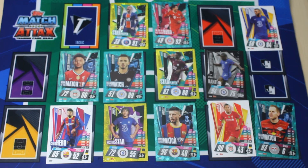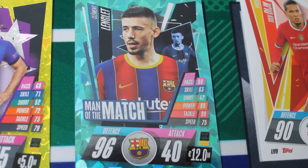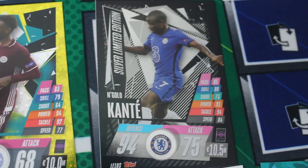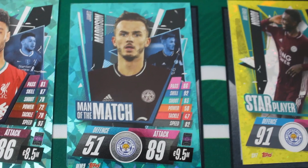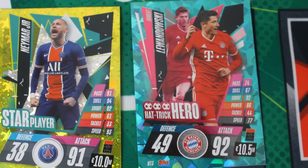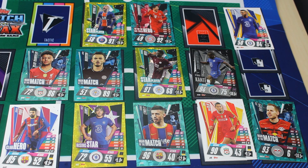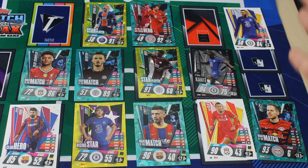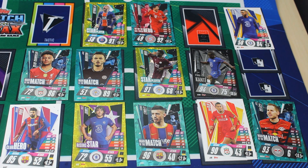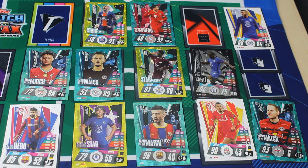That completes this video. Let's take a look at the team we've got. In goal: Galashi. In defence: Virgil van Dijk, Longley, Rhys James, and Gerard Pique — pretty scary. In midfield: N'Golo Kante, Wilfred Ndidi, James Maddison, and Oxlade-Chamberlain. Up front: the scary duo of Neymar Jr. and Robert Lewandowski. Scary, scary team! Unfortunately no 100 Club in this video, but we are looking to get one very soon. If you enjoyed it, press that subscribe button — I'll leave a link in the description so you can pick this up yourself. Thank you to Topps for sending this my way. You can follow my socials in the description — Instagram or Twitter. See you guys in the next one. Peace.